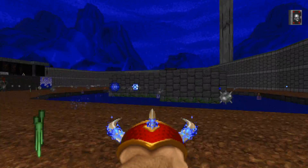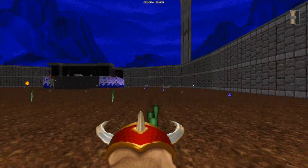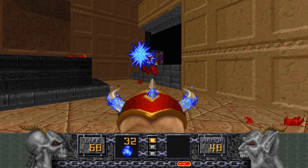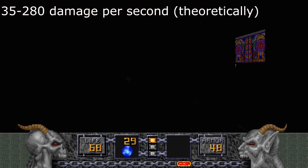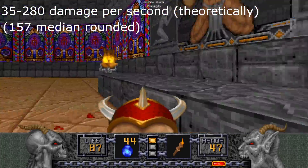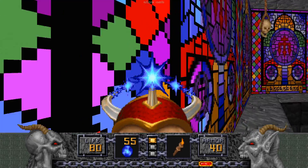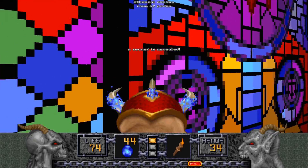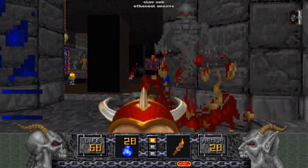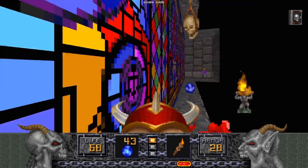The Rippers are much slower, traveling at 490 map units per second, or 14 map units per tick. Every tick they're inside an enemy counts though, so consider how big each enemy is when firing at them. Theoretically, if a Ripper is inside an enemy for 1 second, it can do 35-280 damage, with a median of 157 rounded down. Unrealistic yes, but that shows you how much damage these things can potentially do. Regardless of the damage output, the way they travel in 8 directions makes this fire mode best against wide open areas with numerous enemies. Just make sure you have enough ammo to invest in it.